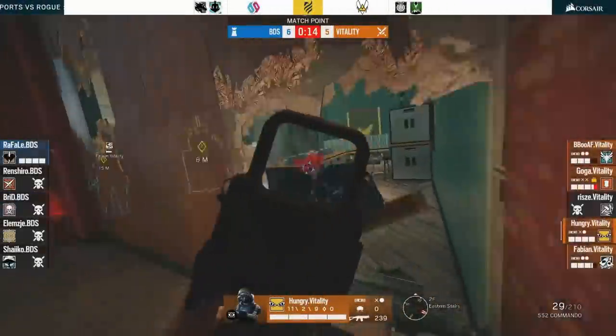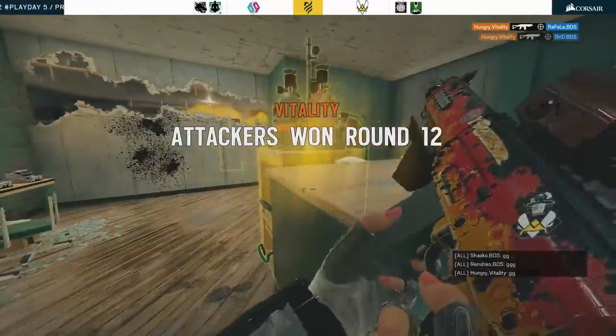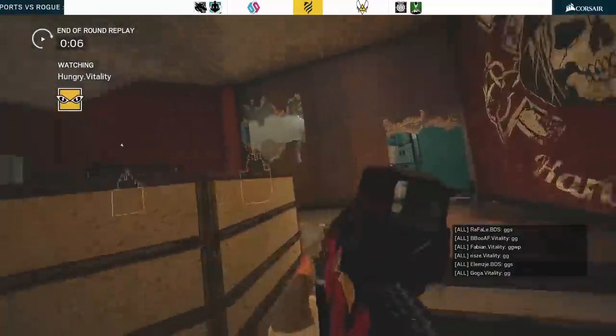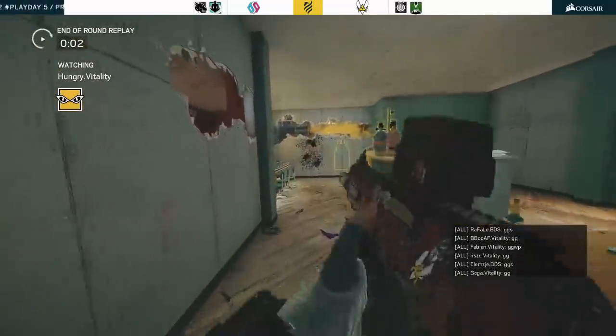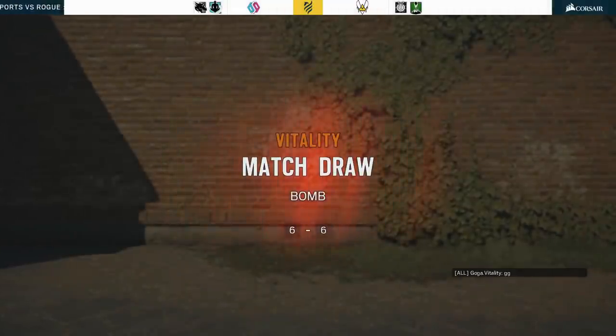I don't want to waste your time, so there won't be an intro. In this week's Pro League match between Vitality and BDS, Vitality showed that gods can bleed. But what's interesting is not that they can bleed, but rather how you can make them bleed. And I think that coming into this game, Vitality had a really well thought out game plan that allowed them to abuse the weaknesses of BDS.